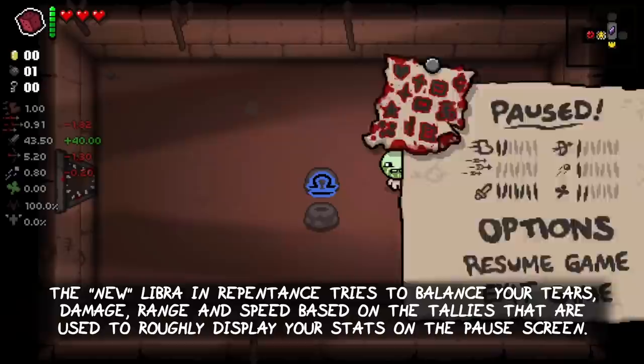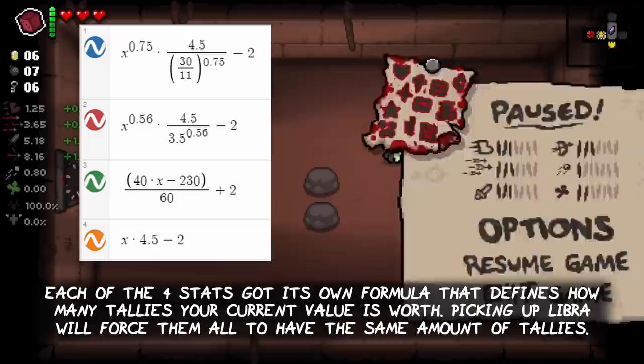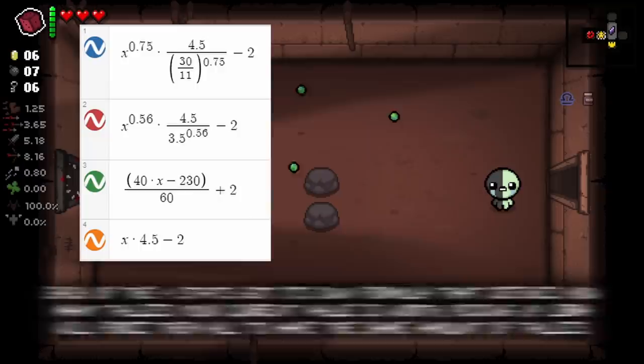The new Libra in Repentance tries to balance your tears, damage, range, and speed based on the tellies that are used to roughly display your stats in the pause screen. Each of the 4 stats has its own formula that defines how many tellies your current value is worth. Picking up Libra will force them all to have the same amount of tellies.